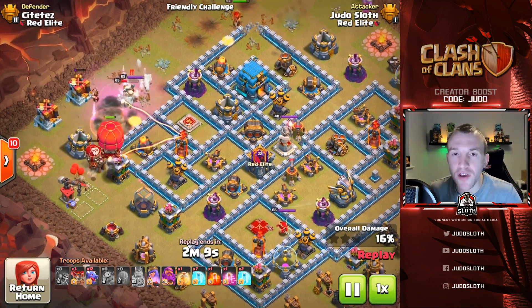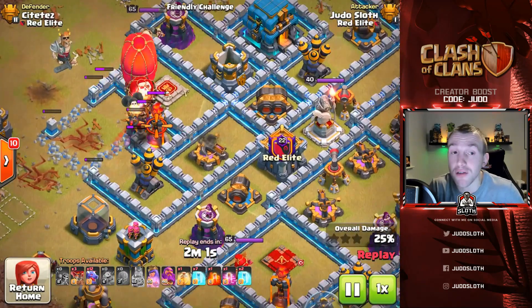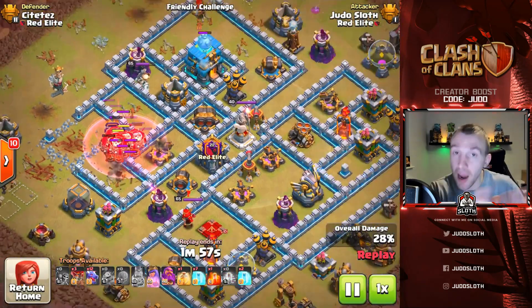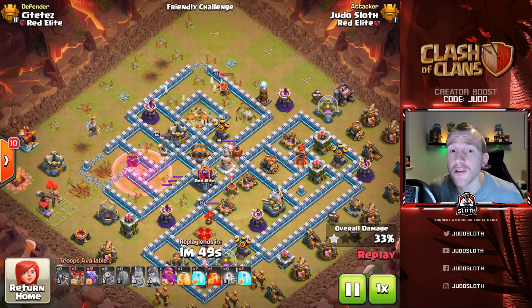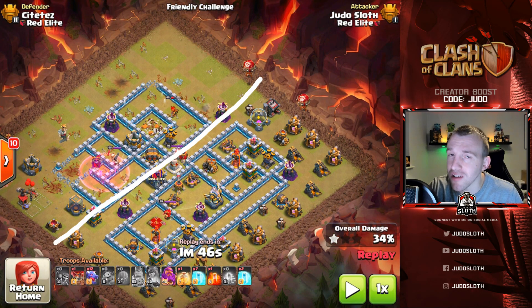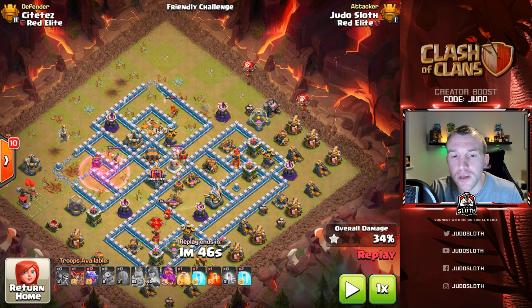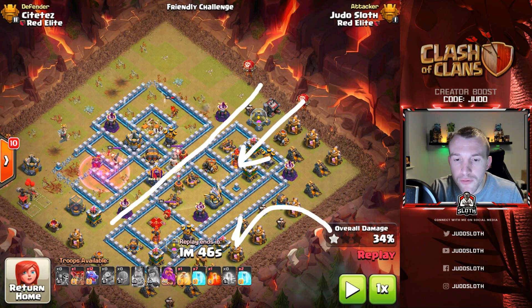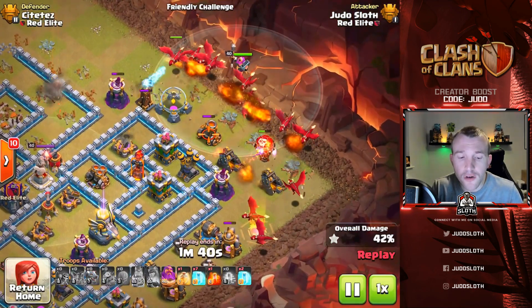The Slammer comes in with easy pathing to the multi, and I've just got to be careful with the haste because I want the balloons through that area. Also note that the air sweepers are not in the area where I'm using that Slammer, so balloons get fantastic value. The Queen takes down the Town Hall so I've got key defenses already down. Just look at the value from the sui method and the Slammer — that's what you want to look for.